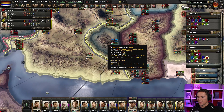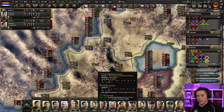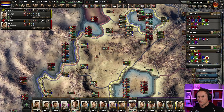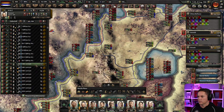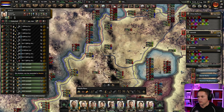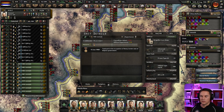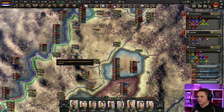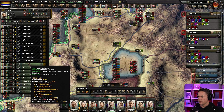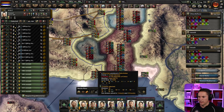I'll just keep throwing tanks in until this all crumbles, and then we're going to draw some fresh lines because they're desperately going to be needed. The mechanized stuff can have a medal — Legion of Honor. Let's get them in to clear this lot out.